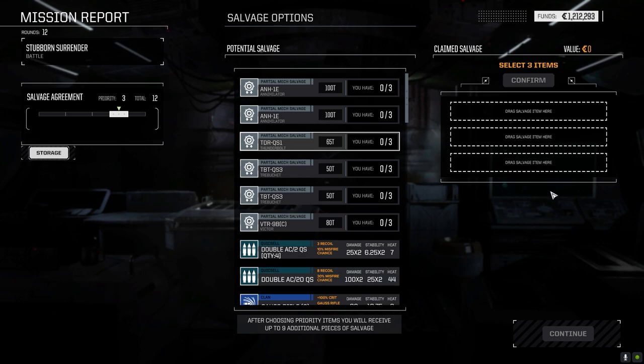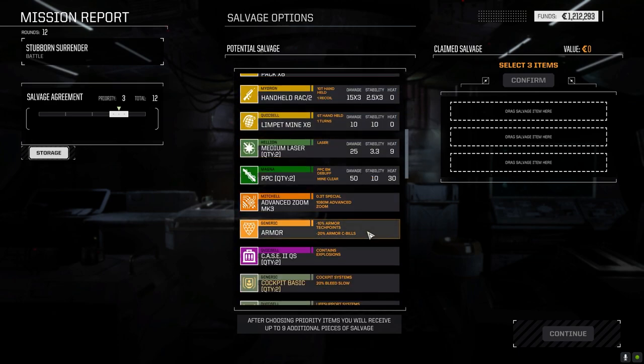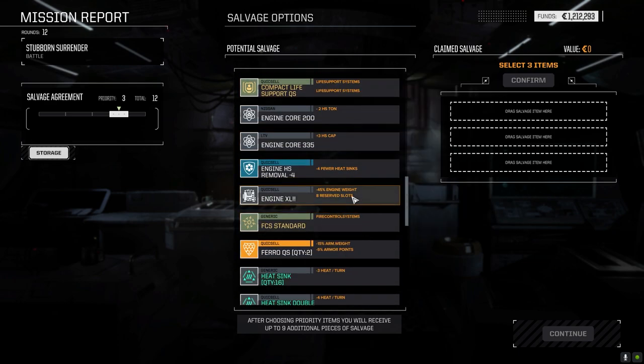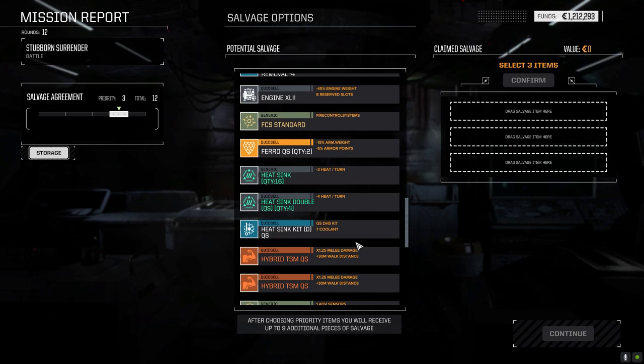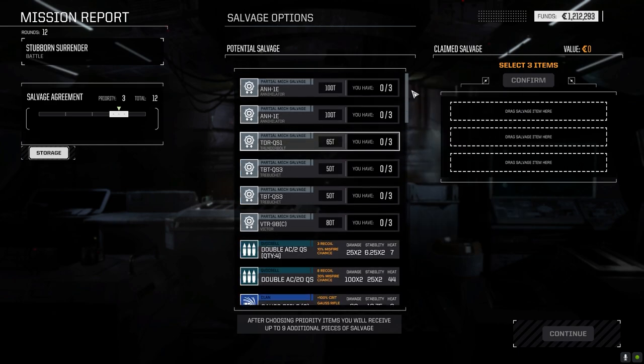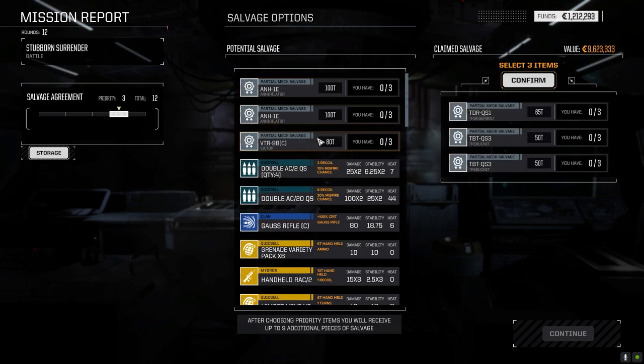I think it's the two Trebuchet parts and the Thunderbolt piece we have to take. There's really nice stuff here, but this is the playthrough — I can't not take those because that's the only way we advance. Annihilator pieces, Victor pieces — it's so nice, but that's the playthrough, so I've got to stick to it.